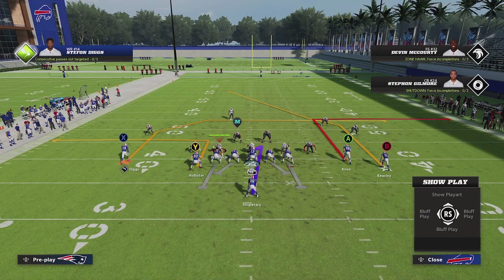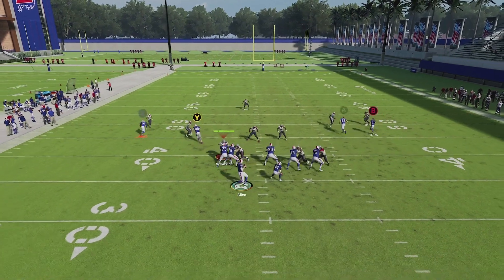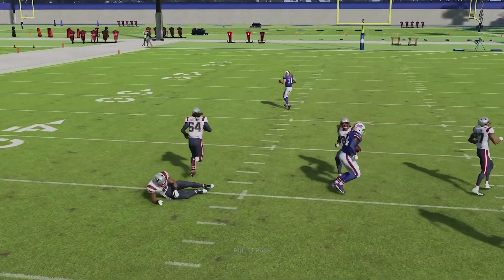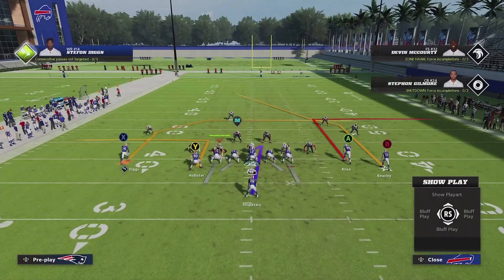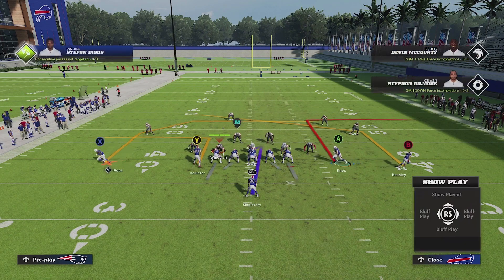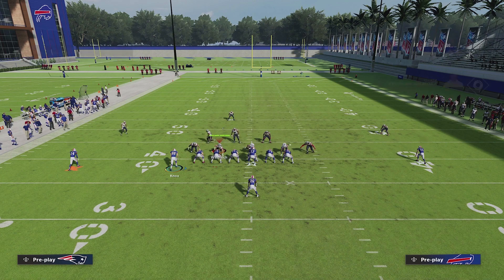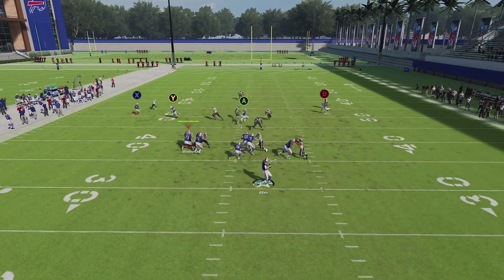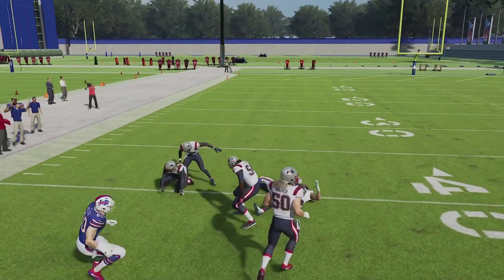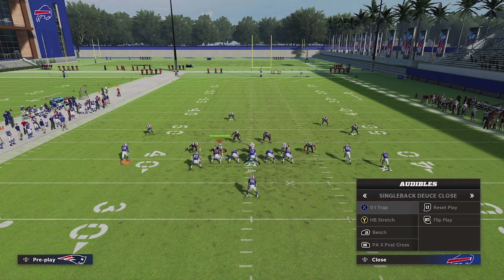Even just looking at man coverage, having a one-two punch on the left side really works because it's like a bench concept - either player can be your target depending on ratings. I always have short in elite on this Y player, which gives me the opportunity to beat their player pretty easily. If you want to add something since you're not really using the A player, you can put the B on a post route and move this guy over. Now you've got the post route against man coverage combined with the slant and the B coming across the middle - you've got crisscrossing routes.